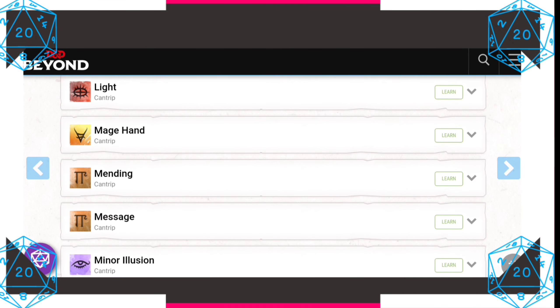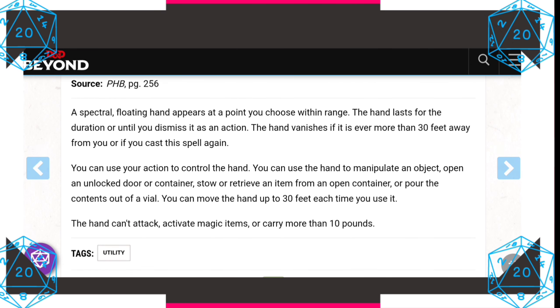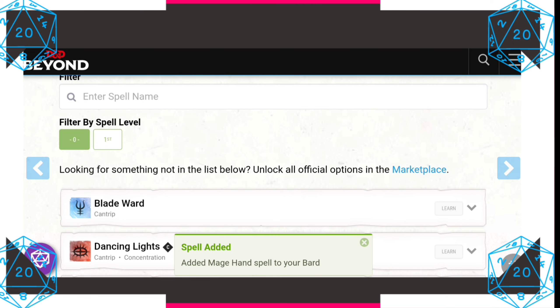Let's pick up Mage Hand. A spectral floating hand appears at a point you choose within range. It lasts for the duration or until you dismiss it. The hand vanishes if it's ever more than 30 feet from you or you cast a spell again. You can use your action to control the hand to manipulate objects, open unlocked doors or containers, stow or retrieve items, or pour contents from a vial. It can't attack, activate magic items, or carry more than 10 pounds. This is by far one of the best utility cantrips in D&D 5e.